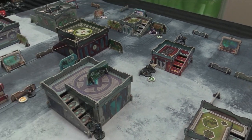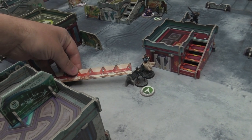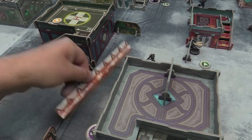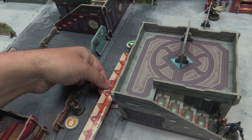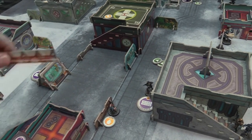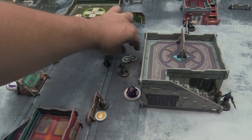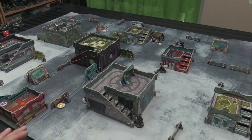With six orders remaining, the strategy is to keep pushing buttons and getting into position. The Beta Trooper uses Climbing Plus — or just hurtles the low wall — and moves four inches forward. No AROs since everyone's prone. Next order, he moves three more inches to touch another console. He has the Specialist Trooper tag and rolls against Willpower 13 — a crit! Two consoles successfully connected.